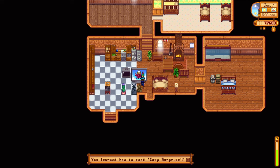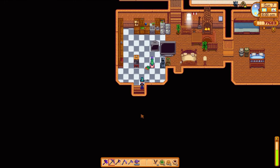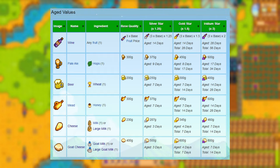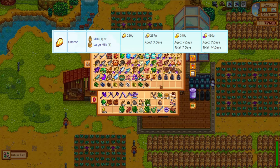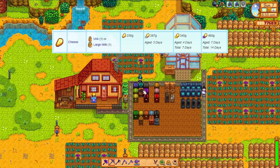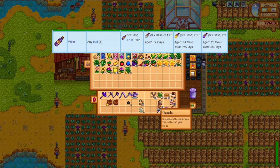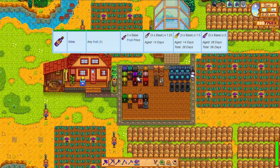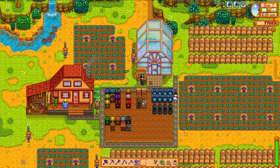Speaking of Robin, I have been visiting her regularly to continue upgrading my house. On the morning of day 7, I finally have the final upgrade, which unlocks the cellar. The cellar also unlocks the ability to craft casks. Casks are going to allow us to age things like wine and cheese. Aging them increases the quality and therefore the sell price. Different items take different amounts of time. If you stick in a piece of gold quality cheese, it will take seven days to age to iridium quality. That's on the quicker end compared to wine — basic wine takes 14 days to become silver, 14 days to become gold, and then 28 days to become iridium. The basement is the only place that you can place casks, and two months per batch is quite an order. Trust me though — once we have all of that set up, we are going to be making bank.